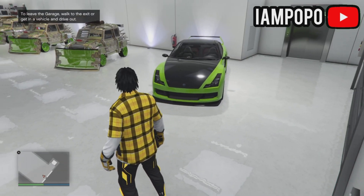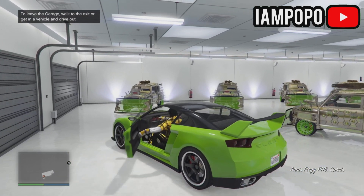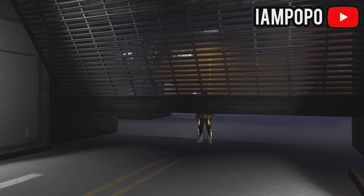Now enter your Elegy and drive outside, and if you did everything correctly up until this point, you will spawn outside without a vehicle — like this. Then walk back into your garage and you'll notice that your car will be duplicated.